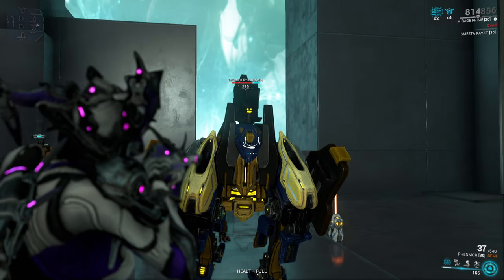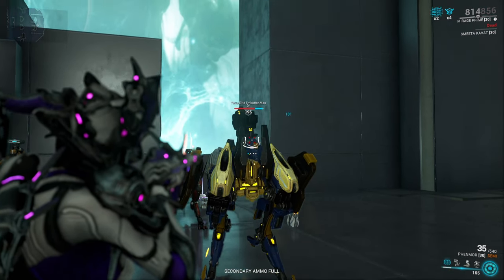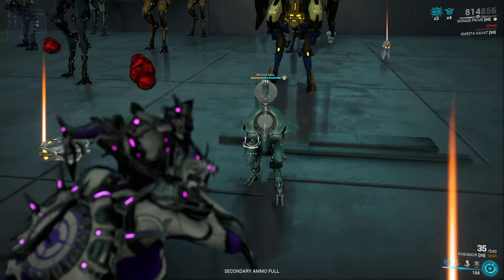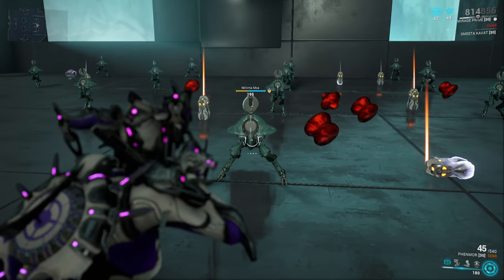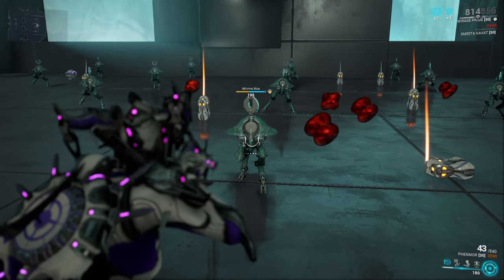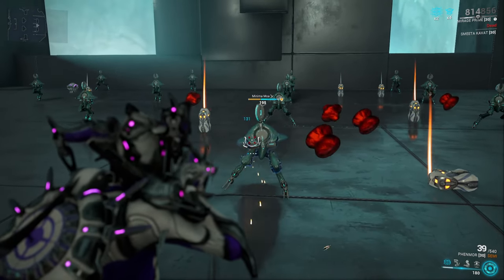The MOAs you find in the Orb Vallis, the slightly heavier ones, do have a slightly bigger head under the turret, with the same thing also going for the Bursas. And the last variety, which might be a bit stupid, are Minima MOAs, which funny enough can only be hit if the tiny MOA poses a bit. Truly fascinating.